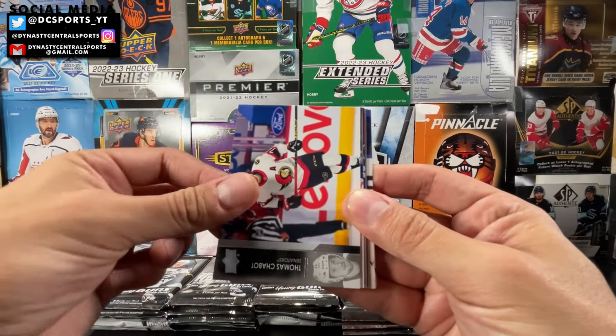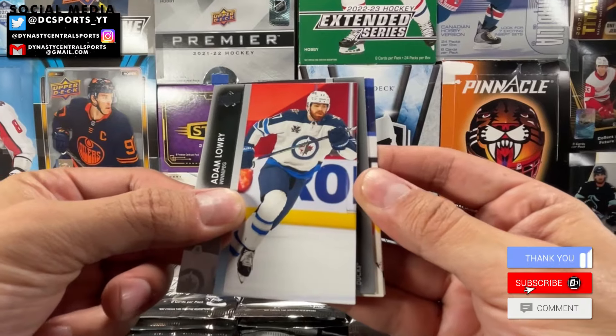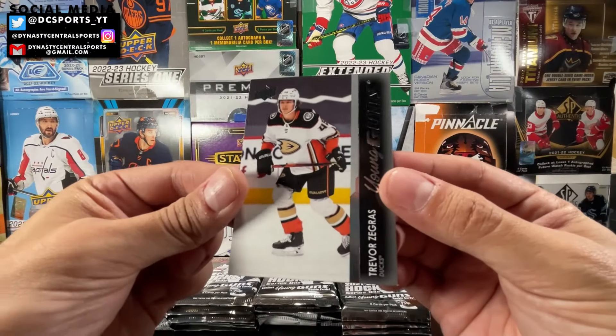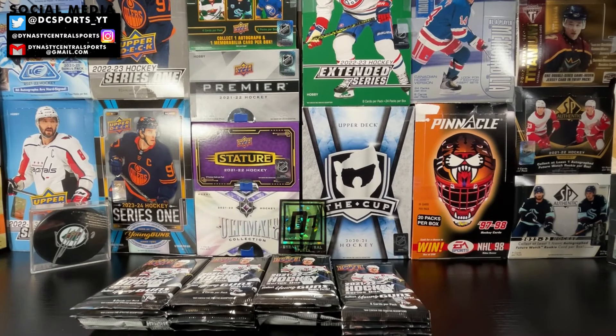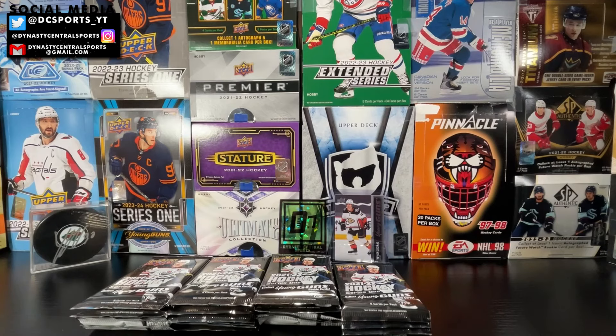Pack one: Braden Schenn, Thomas Chabot, Beau Horvat, Adam Lowry. Started off with Young Guns from the Ducks — and it's Trevor Zegris to start it off! A great way to start off this box. He's now considered like the third-best Young Gun of this set, after Jeremy Swayman and Cole Caufield. Trevor Zegris has kind of dropped in value, but still a fantastic Young Gun to pull in the first pack.